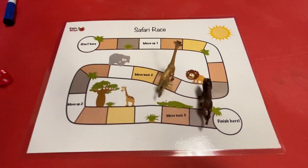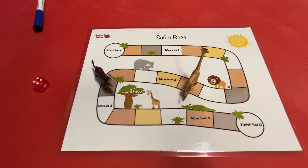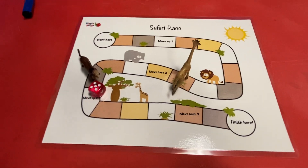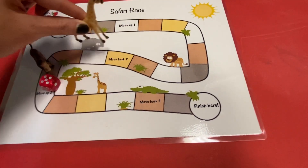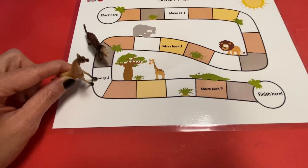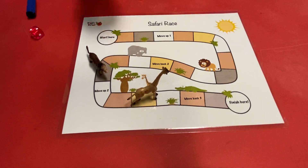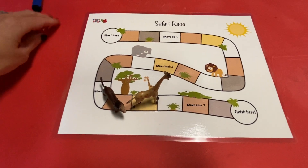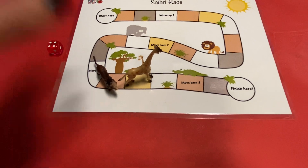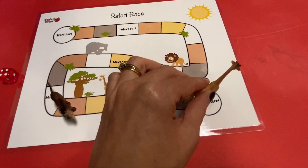At least I'm not moving backwards — any progress is progress. One, two, three, four, five. That lion has pulled ahead. Let's see if I can catch up. I rolled five — one, two, three, four. There's another message on that piece: move up two. Oh wow — one, two extra spaces. Two — one, two. Miss Rachel's in the lead.